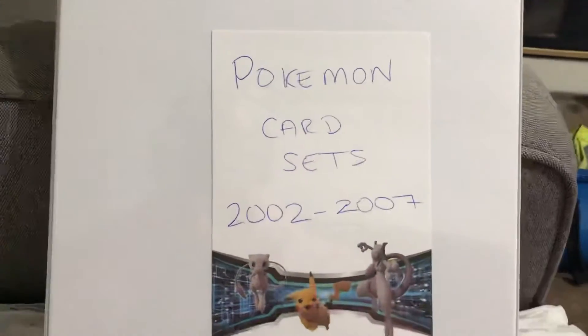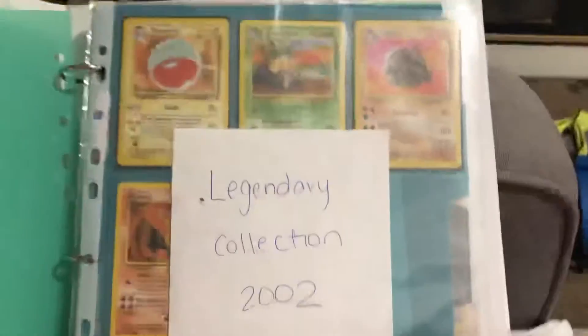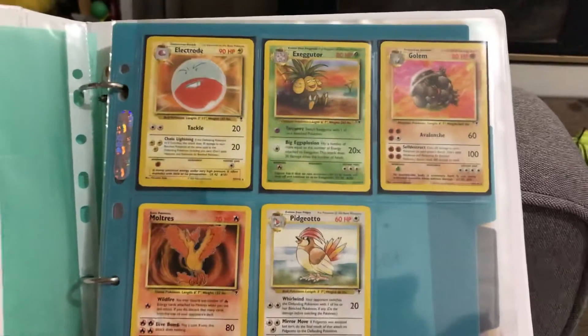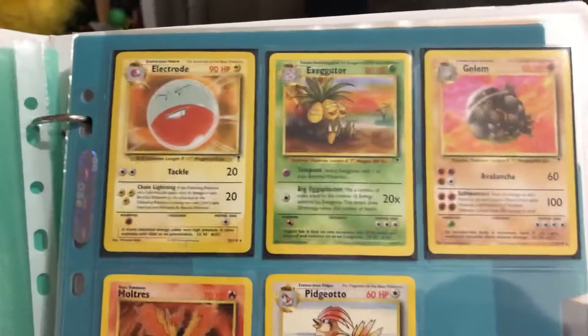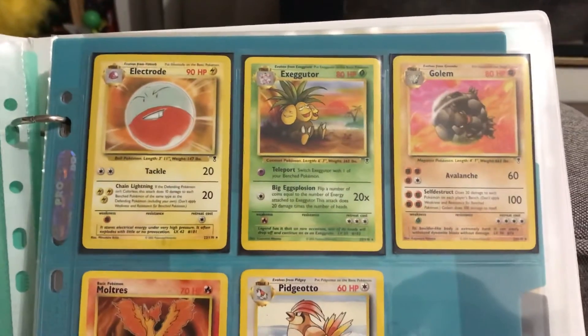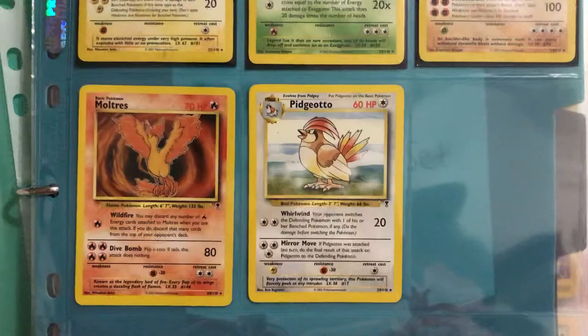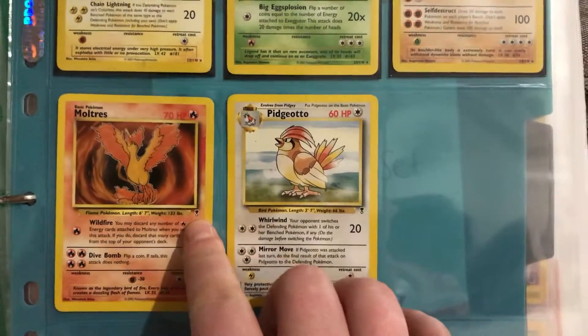We start with 2002, which is the Legendary Collection. I think this is the point in my life where I stopped collecting myself, so some of these sets I only have a handful of cards. So this is Electrode, Exeggutor, Golem, Moltres and Pidgeotto. You can see the symbol here from the set that it's from.